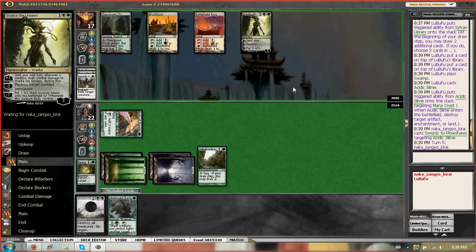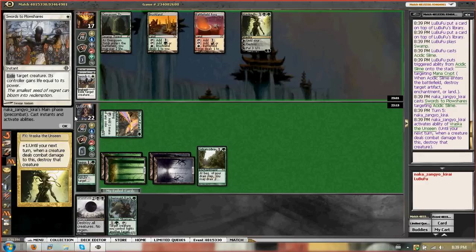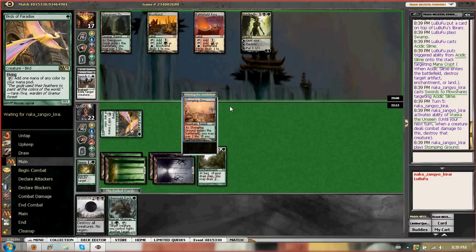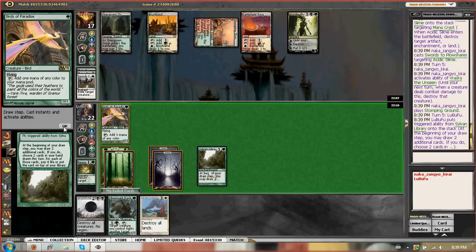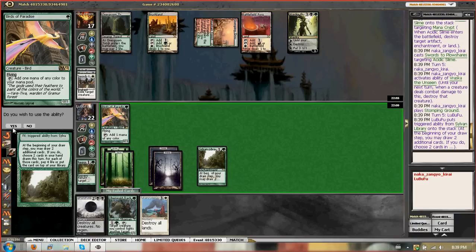He could use Roska and blow up our Sylvan Library, which would be unfortunate. He wants to keep it alive, and he top-decked the Stomping Grounds. Oh look, Lotus. I'm not sure what I want to do.